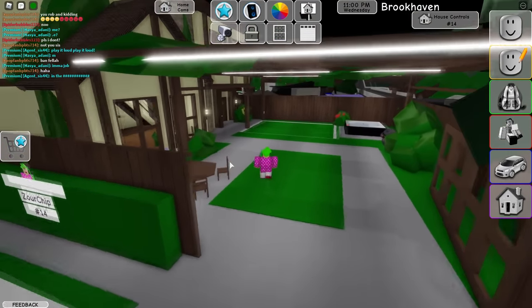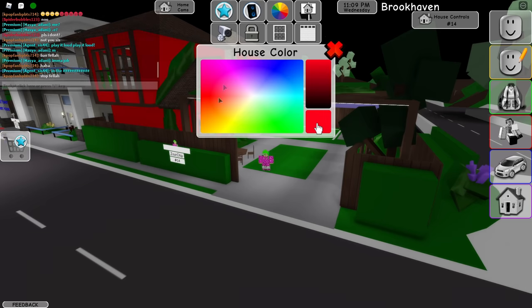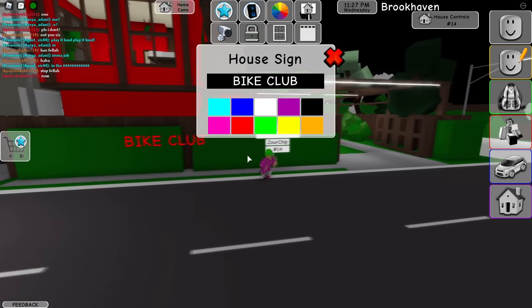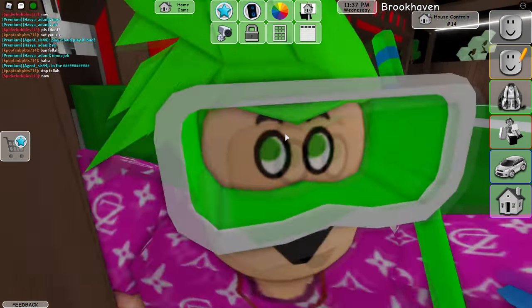We're going to customize the house to look like a bike gang house. We can start off with changing the color — maybe we can have it in red, which takes a lot of attention. And we need the sign of course. Maybe I should type 'bike club' like that, and let's go ahead and have that in red as well. That actually looks pretty sick — a bike club and the house is red.